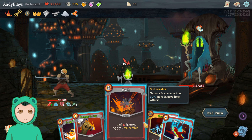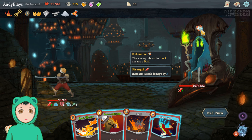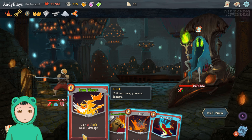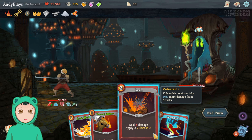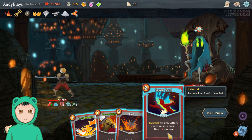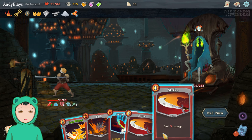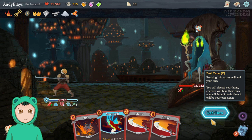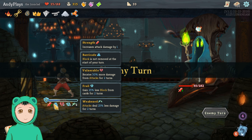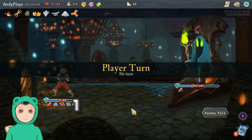Alright, so we can Reaper — kind of neat to Reaper. So let's do Reaper, that gets sorted — we won't be taking damage, so that's good. Let's do a Pommel Strike to see what we can draw. We got two Strikes — let's just do an Iron Wave, it's just a strictly better Strike, and then we can keep the five.